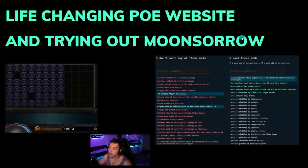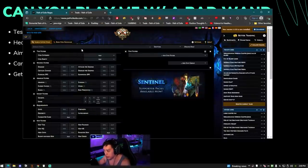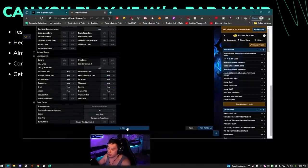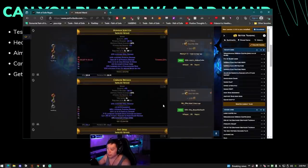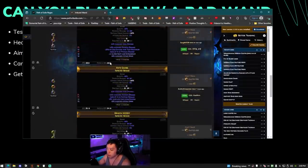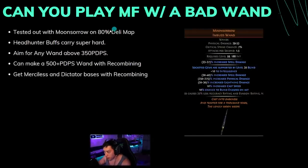So for the topic of this video: can you play MF with a bad wand? You definitely can. We tried out the Moon Star on the 80 deli map and the Headhunter carries super hard. How good of a wand should you use? It really depends on your budget. The best way to search for wands — I still think Phys is the best but some say Ali is viable — is to go to imbued wand, type in 350 pDPS, and buy the cheapest one. Look for attack speed and crit chance if possible, but most just have crafted attack speed.